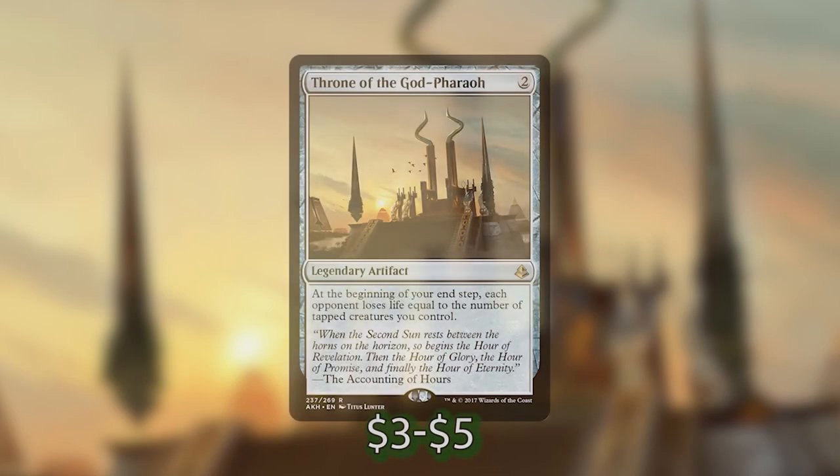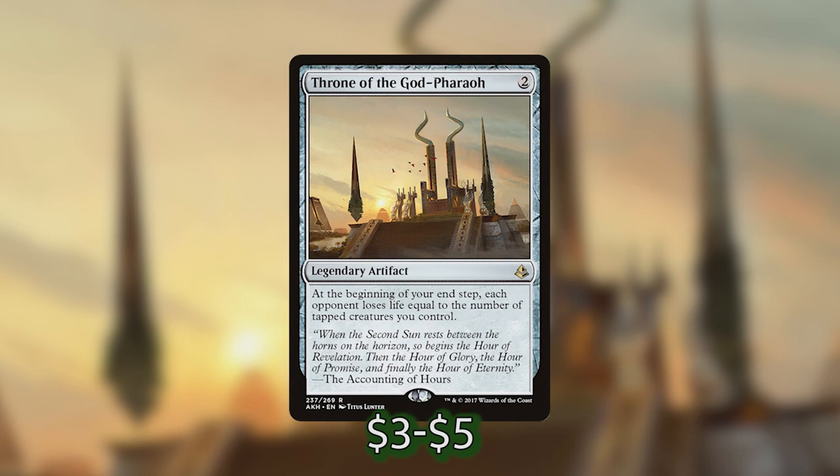There is one more card I'd like to talk about before ramp and utility lands and that is Throne of the God-Pharaoh. At the beginning of our end step, each opponent is going to lose life equal to the number of tapped creatures we control. We are a very aggressive deck and we plan on swinging out very frequently, and the fact that this deals damage to each of our opponents while we only focus our damage on one is really useful. For a second I thought this might be a non-bo with Merrow Commerce, but they both trigger at the beginning of our end step so we can stack them so the Throne of the God-Pharaoh goes off first and then Merrow Commerce resolves.